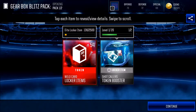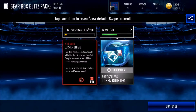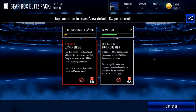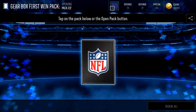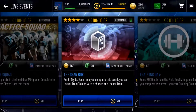They changed the elite range — it used to be 85 to 99 overall but now it's 80 to 99 overall, so that lowers the market a little bit but you get to see more elite flashes in your packs. Right there we got a wild card locker item token and a shot callers token booster. This one lets you complete the set to earn one elite locker item of your choice. Then we got another pack within this live event, which is pretty cool.